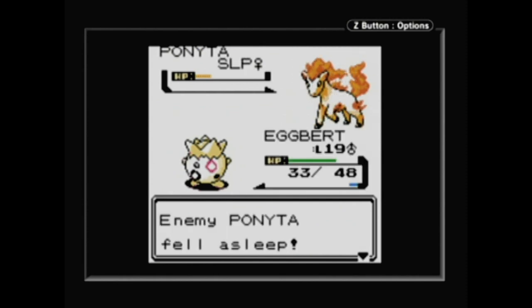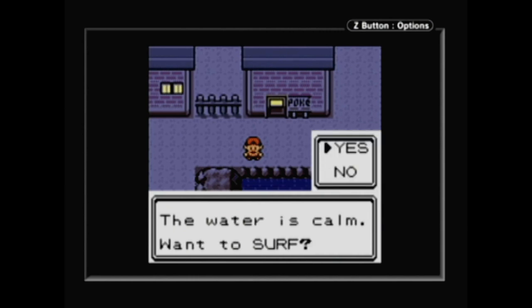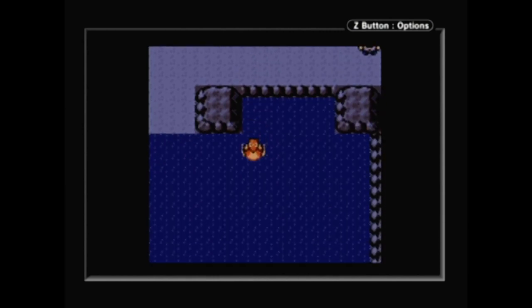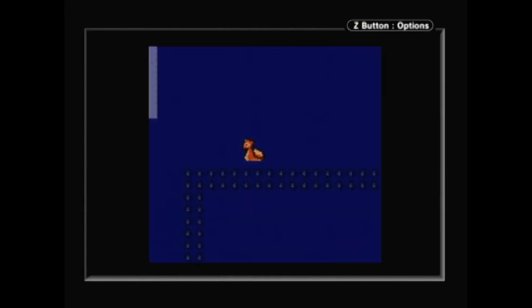Controls have become a lot simpler in Silver, because now you can simply press A when near a rock to use Rock Smash, or near the water to surf. Before this you'd have to go all the way to your start menu and click on your Pokemon in order for it to do that task. Call it laziness, but I never enjoyed all the hassle to use Strength or Surf.